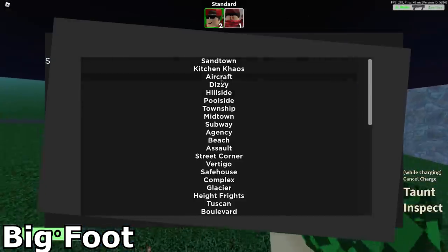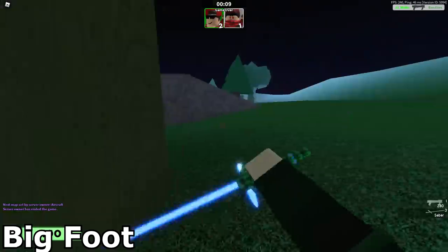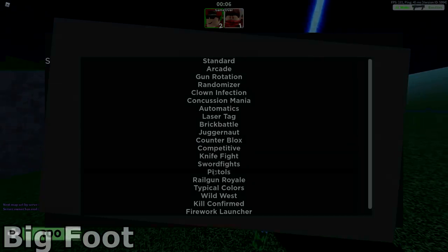And that was a quick tutorial on how to get all the new cryptid hunt skins. This is actually a pretty cool event, so big thanks to the devs for putting this in. Hope this helped you — if it did, make sure you drop a like on this video and subscribe for more videos like this. See you guys in the next video!